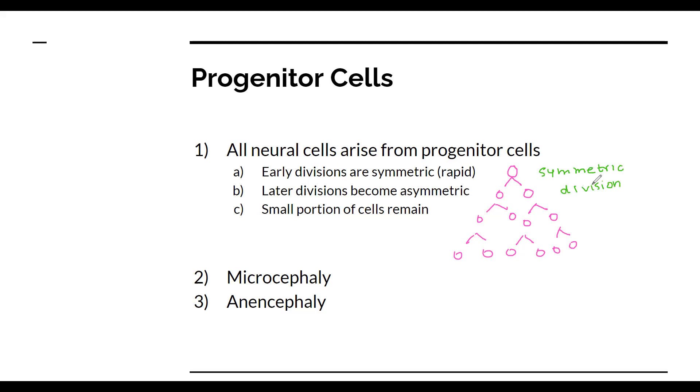Symmetric division is really important because it allows for rapid proliferation, which means it allows for a fast increase in the number of cells. Fast increases are really important because in the first few weeks you want to have billions — millions of cells — because you want to form connections as fast as possible. So you need to have enough ground material for that.